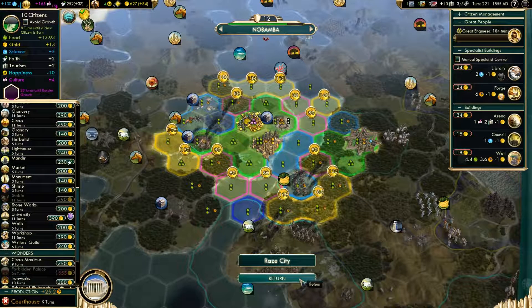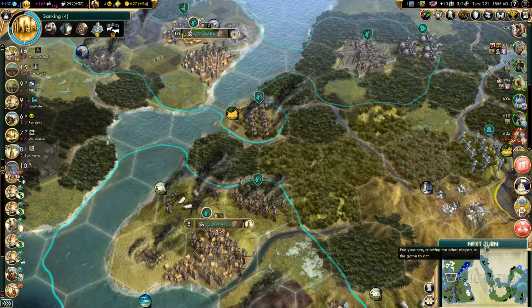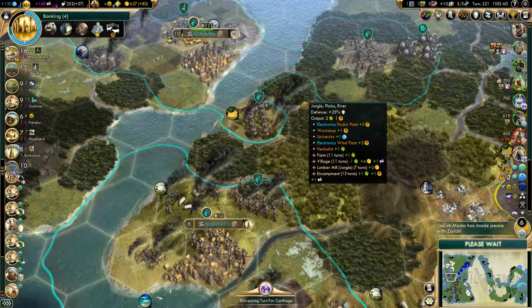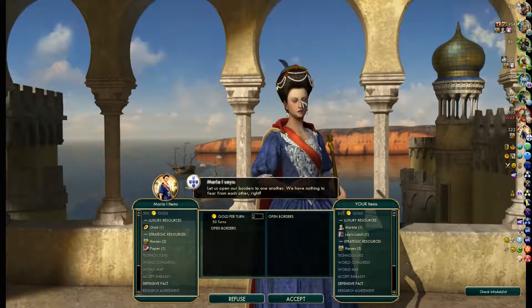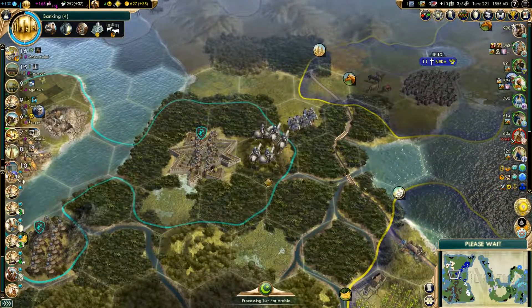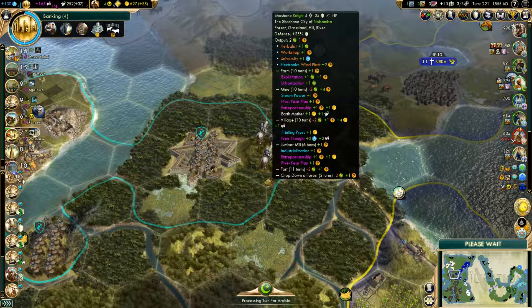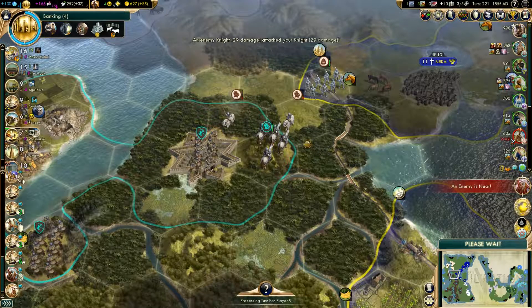He's only got three cities left and I've got this wonderful thing. You should be building that. I can't annex yet — not until I actually build a courthouse in that one. After that I can annex it, because I don't want to annex too quickly. Open borders — yes, I'm completely okay with that.